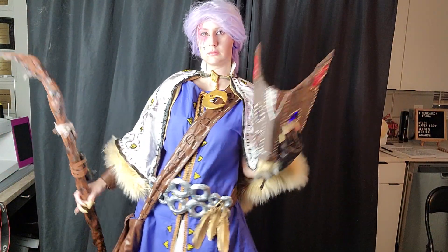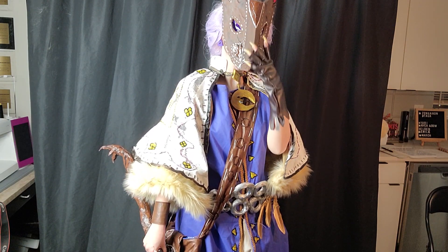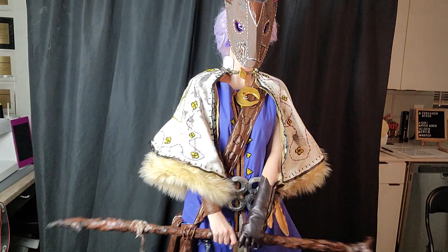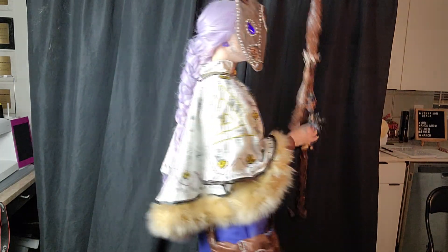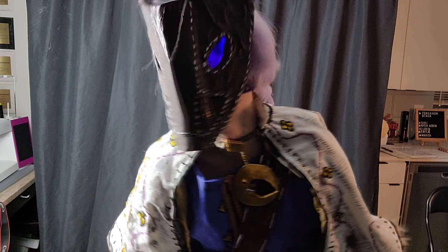The mask was made using spare EVA and craft foam covered in spare Worbla that I had on hand. While the Worbla was warm, I took my hands and wrinkled it to create somewhat of a warped wood texture. And with a combination of matte and shiny paints, I tried my best to create a look that made it seem as if it was a wooden mask painted by an orphan in the woods.